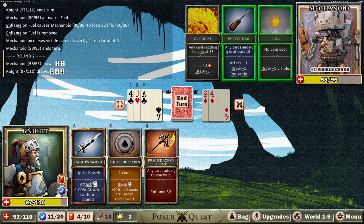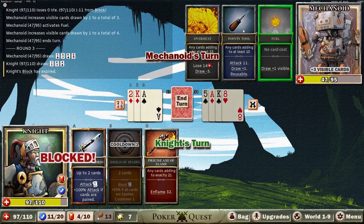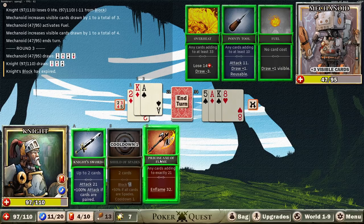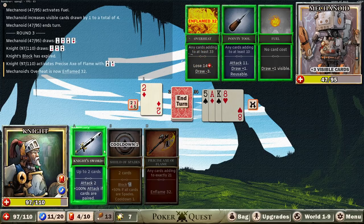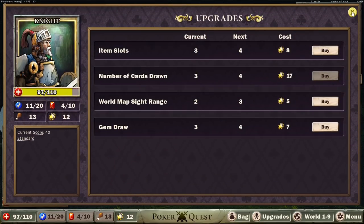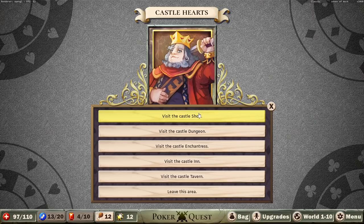It's a ramp character, so if we can stop that first turn of super ramp... The mechanoid would have drawn three cards this turn. The overheat sets them back — I assumed they were like the other one. Any cards adding to at least 33 means lose 14 health and draw minus three. So if we can just block this attack, we're actually fine. I assumed the robot will absolutely overheat — they're going to do it if they can, because otherwise they'd just randomly die.